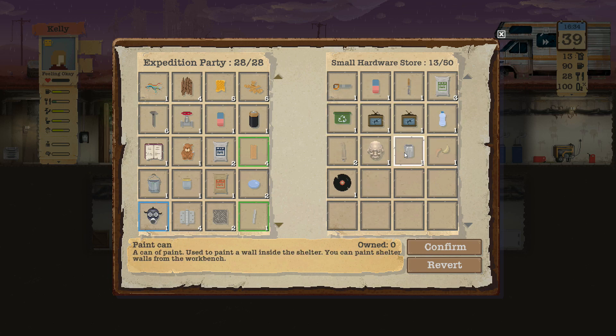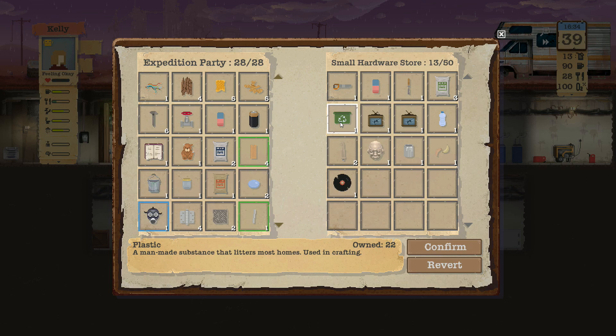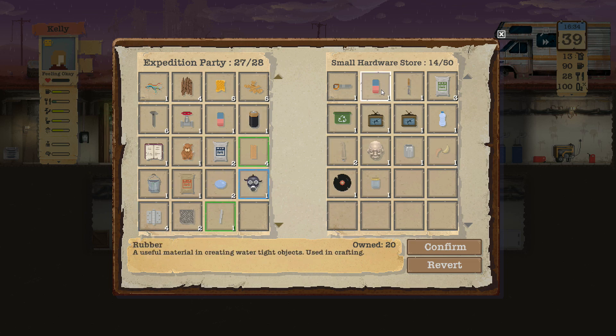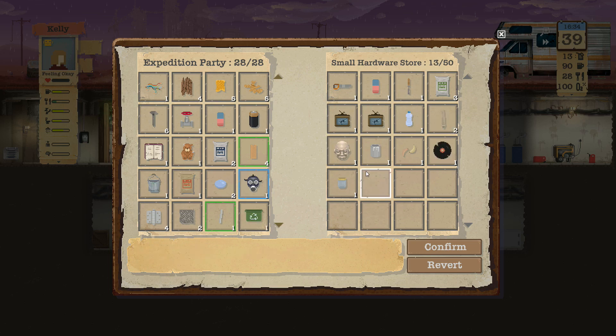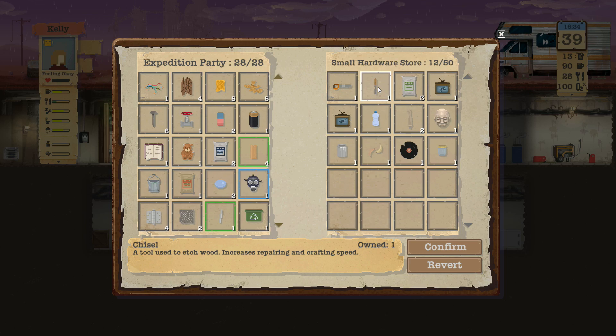Grab the wood. How many of these do I have? 22 - I kind of wish I could get some more though. We're gonna need room for the rifles anyway. Let's get rid of that glass jar. Got a bucket there - could get rid of that. Yeah, that should do it.